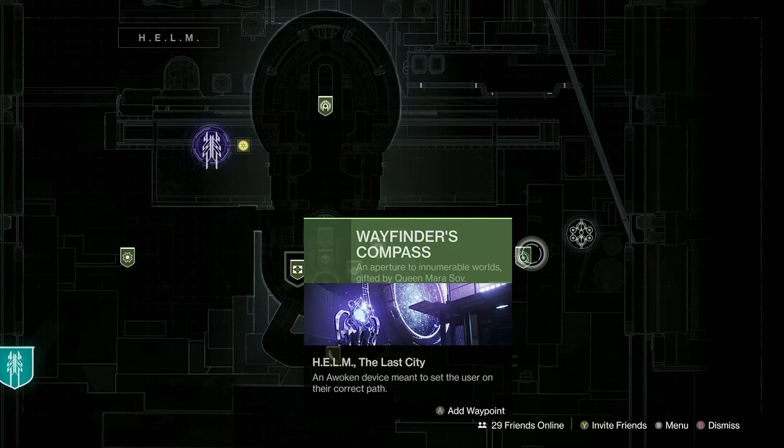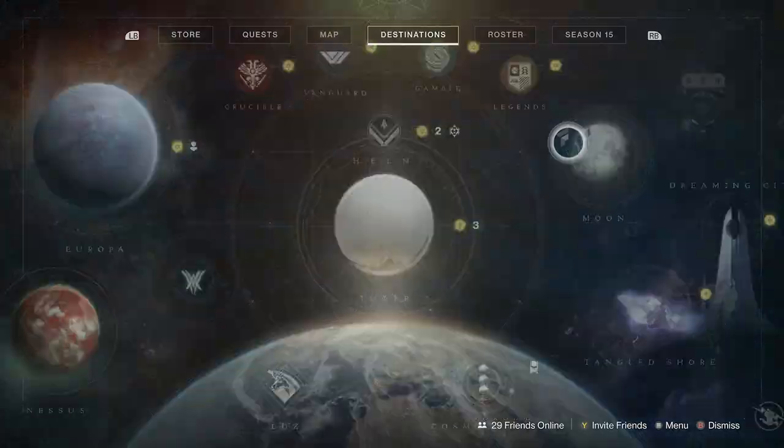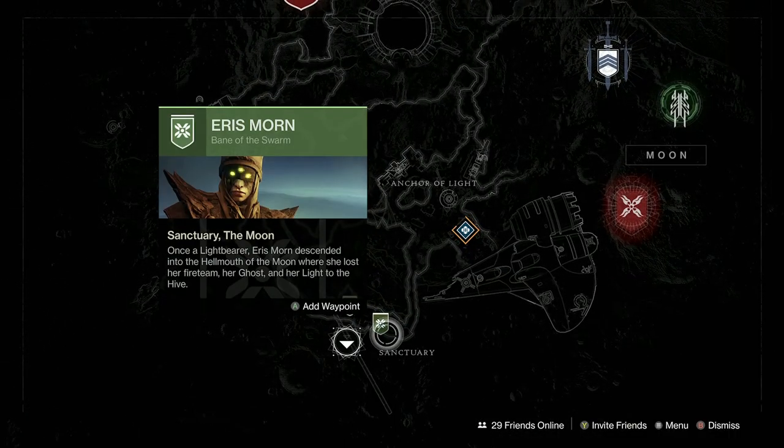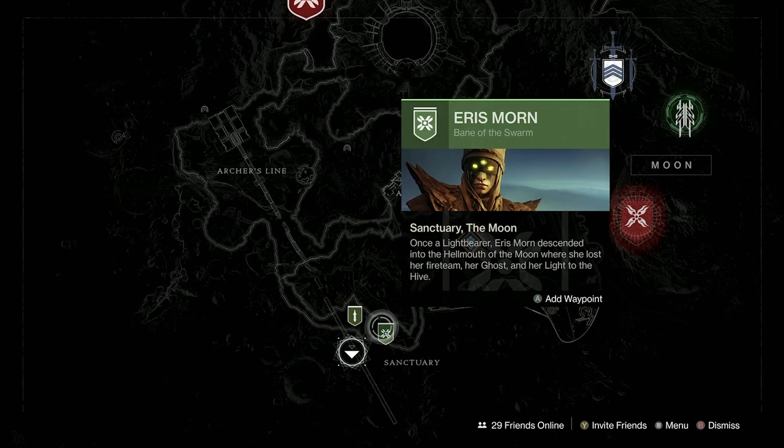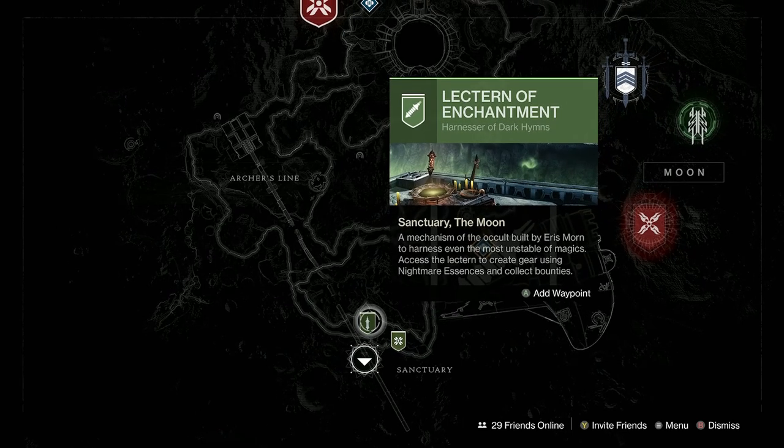Then I go to the Moon and pick up all of Eris's bounties unless they're for Phantasmal Fragments or public events — I never pick up the Phantasmal ones. That can give me up to eight bounties. If it's a Tuesday, the Lectern of Enchantment is worth visiting. I pick up the weekly bounty for killing Nightmares anywhere, including lost sectors, because it's big XP. There's also a daily repeatable — the last one on the right — for killing Nightmares on EDZ or Nessus, which I pick up every day.